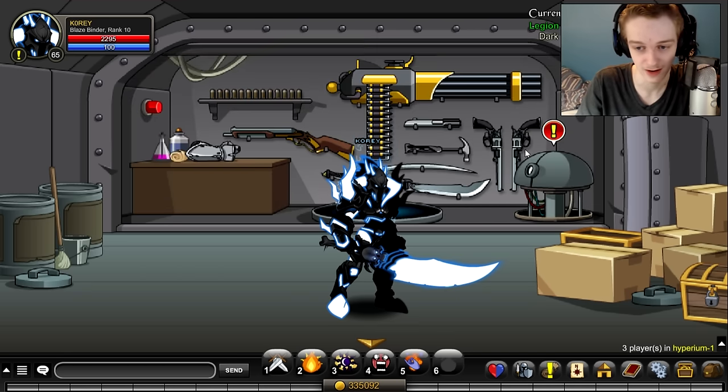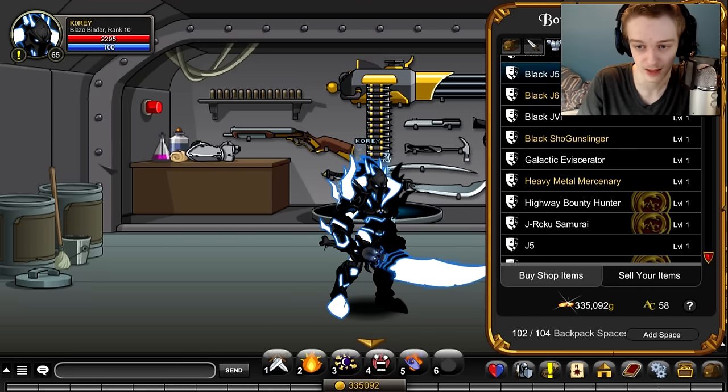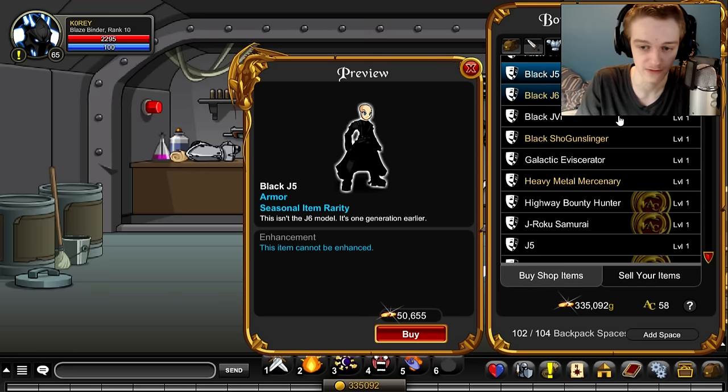There'll be a shop right here. You open up the shop, go to armors, and the black J5 and J6 are in there. J6 is only for members, J5 is non-member and costs 50k gold.